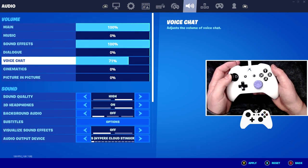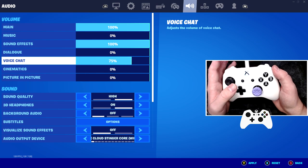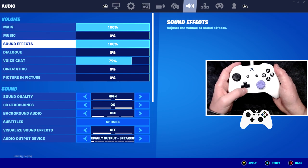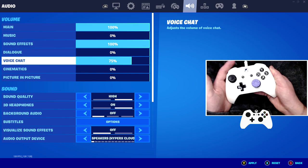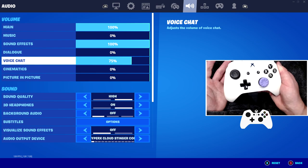In the volume tab, for pro competitive settings I want you guys to have around 75% for voice chat, sound effects at 100%, and main at 100%. This is going to keep your main audio at 100%, which is obviously the most powerful. Sound effects is the most vital — that's basically gun sounds, footsteps, and everything. Keep that on 100%, most important. Voice chat is just your friend, and you don't really need them to be as loud as the game and footsteps.